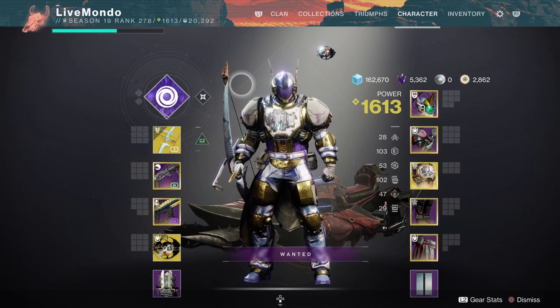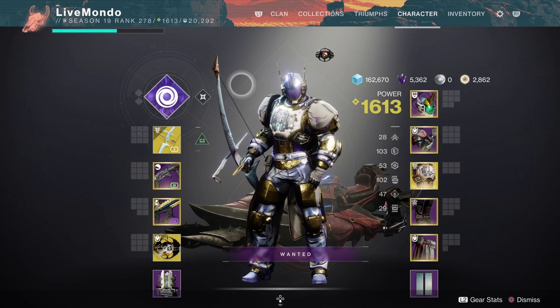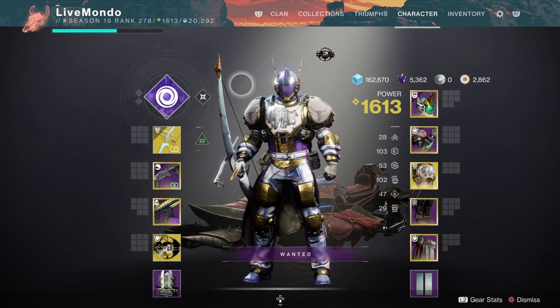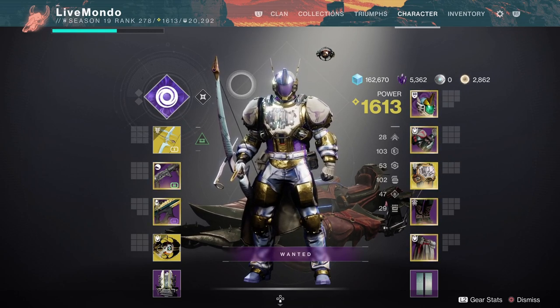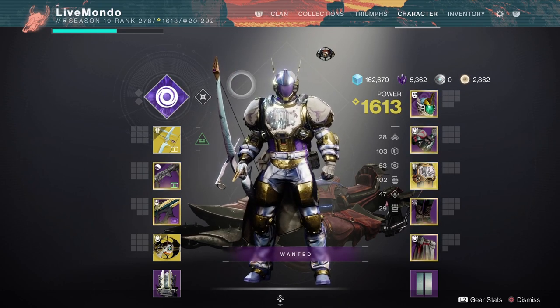Hi guys, welcome to the video. This is my solo run on this week's Master Nightfall, which is the Insight Terminus. The reason why I'm doing a Master is not everybody's going to have the ability or the time to farm Grand Masters. While it's double Nightfall rewards, I thought I'd put out a Master which might be a little bit more palatable for people not able to do the Grand Master. I've done a pretty good run on the Grand Master on the Warlock, so I figured I'd switch it up and do this on the Titan.